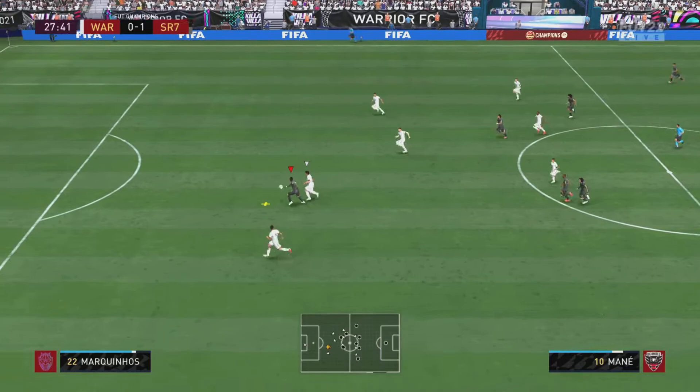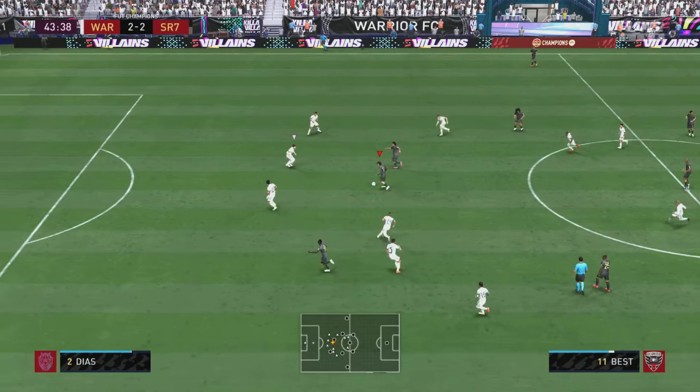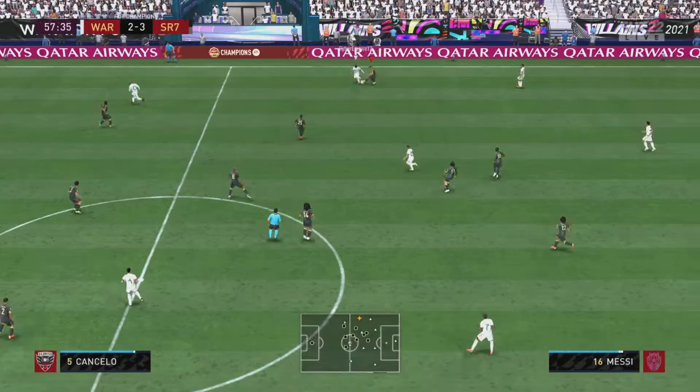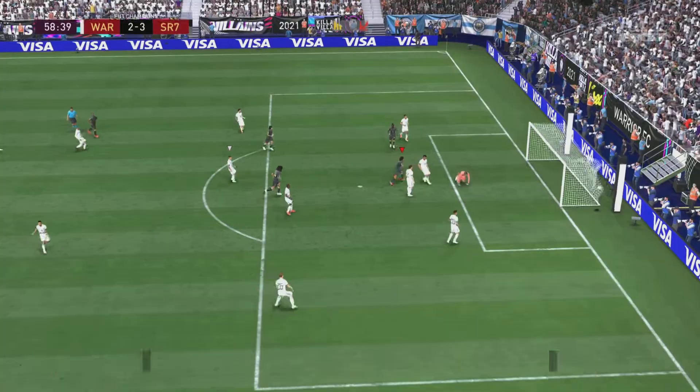Here we bring the ball back with Vieira, play it down to Fernandinho, Fernandinho out to Marcelo, Marcelo over the top to Mane. Mane takes a great touch and finishes with aplomb — great pass, great assist from Marcelo. Here we go into the ball with Best, we play it down to Mane, Mane across to Marcelo, back to Mane with a few touches there, tifts it past and Marcelo runs onto the rebound for a nice easy tap-in to put us ahead.